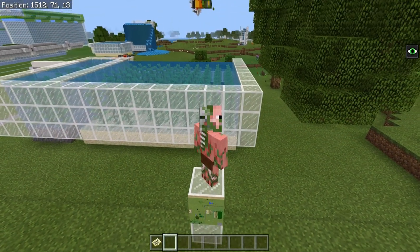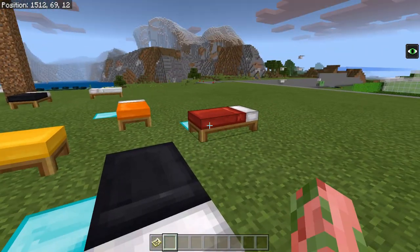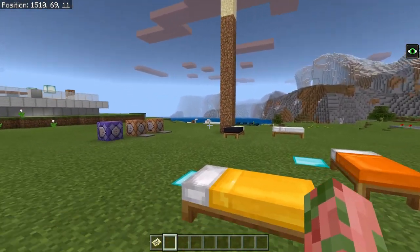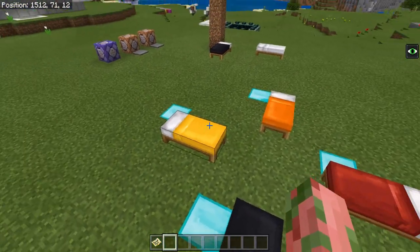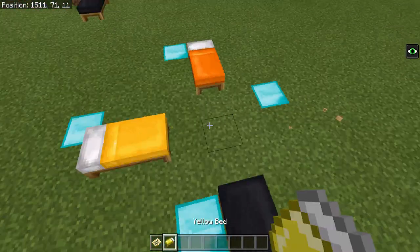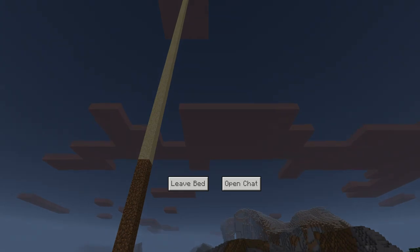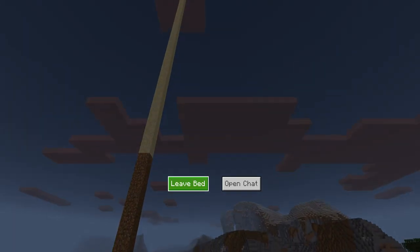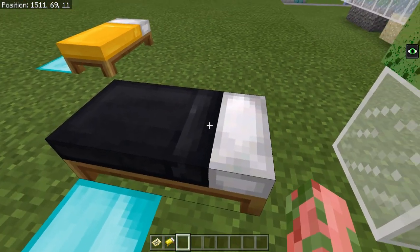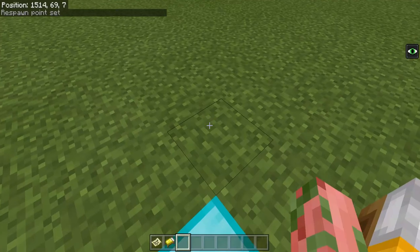In this episode, we're mostly going to be looking at how beds can respawn you at incorrect locations, and a little bit of the mechanics having to do with beds as well. There's actually some interesting stuff here. As you can see right here, we have four beds, each in the cardinal directions — north, south, east, and west. If we go ahead and sleep in any of these beds and actually sleep through the night, we will always be kicked to the northwest block of the pillow. The pillow part of the bed is the only one that matters, and we'll always be kicked to the northwest side.